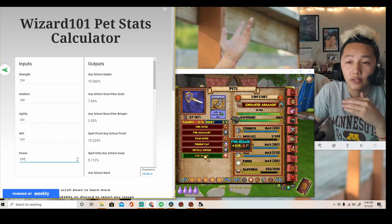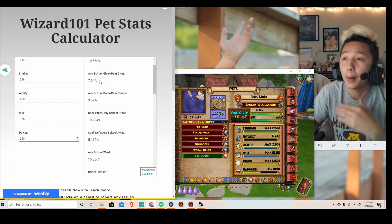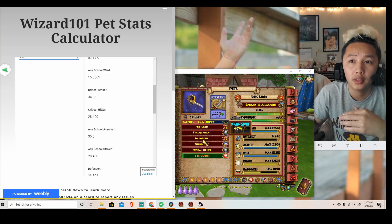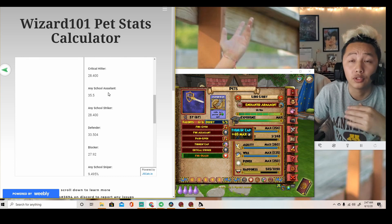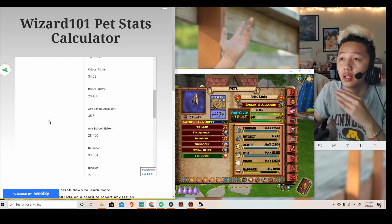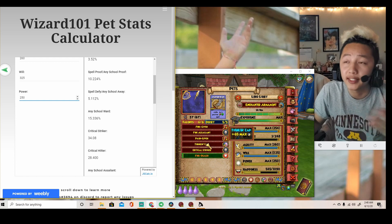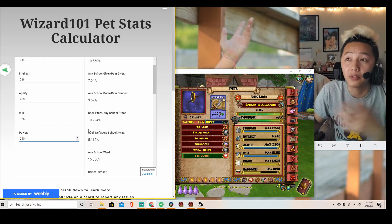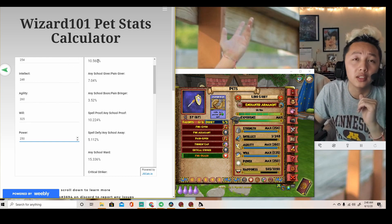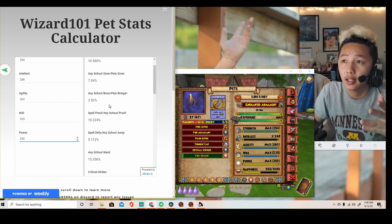We check and fire dealer is indeed 11. Any school giver such as fire giver and pain giver comes out to 7%, which is accurate. School silent shows 36. That's how you calculate how much stats you need to max out your talents. It also works with selfish talents like mighty, technician, or relentless. This is a really useful calculator.